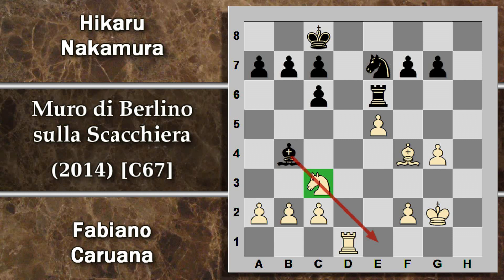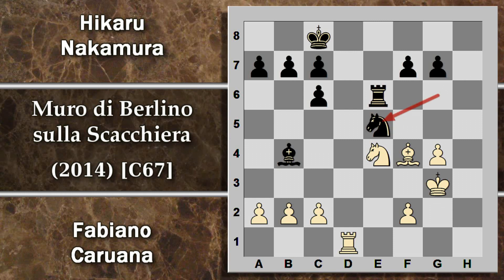Per questo motivo la mossa torre e3 viene evitata e Caruana gioca subito torre d1 scacco. Nakamura toglie il re di mezzo. Sembra che il cavallo si possa spostare non essendo più in vigore l'inchiodatura, ma non è così facile: dopo cavallo e4, ad esempio, c'è il solito giochetto di prima; cavallo e6 minaccia alfiere e pedone. L'alfiere può venire difeso con il re, però il nero cattura il pedone. Dopo questa combinazione il bianco ottiene comunque controgioco: cavallo g5 attacca la torre e questo pedone; la torre si sposta in g6 contrattaccando a raggi X il punto g4. Partita decisamente pari anche in questa variante.